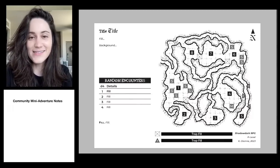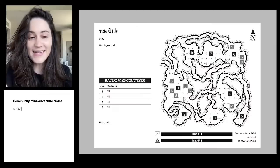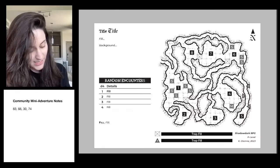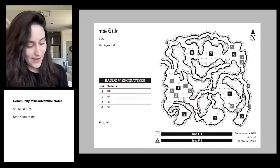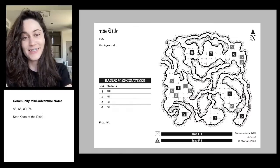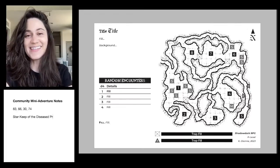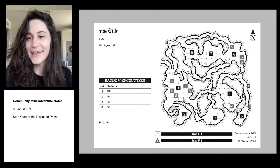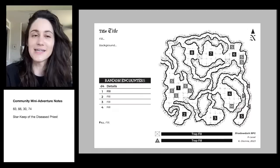We got an 83, 66, and 30 — let's get one more: 74. So I'm going to turn this into some words. 83 is 'Star,' 66 is 'Keep,' 30 is 'of the Diseased,' and 74 is 'Priest.' So our first concept is 'Star Keep of the Diseased Priest.' Oh, that's kind of cool. I like it. We always come up with a couple because you want to see what grabs you. If you don't have the books, that's okay — I have them. I'll show you what I'm doing, and you won't need these to participate; I'll just be asking for rolls and ideas.